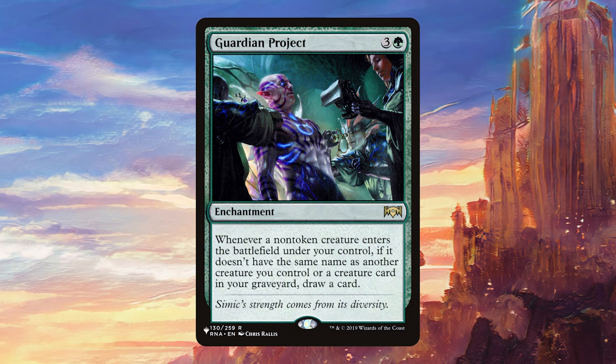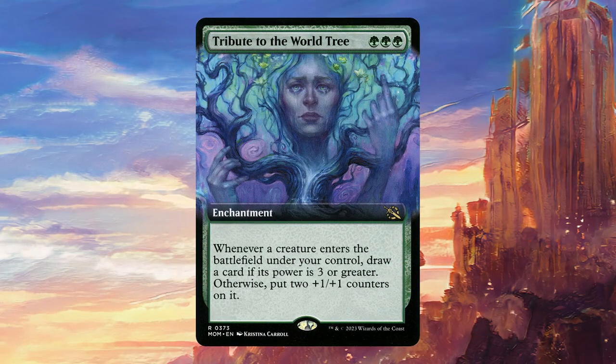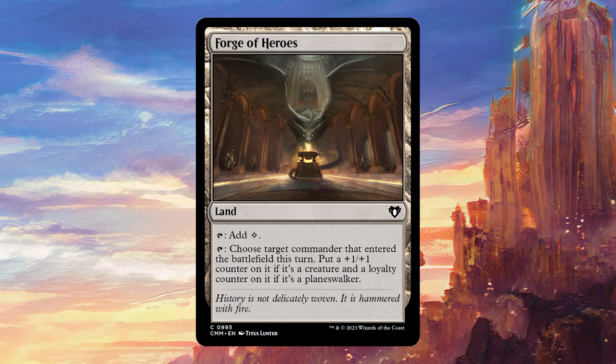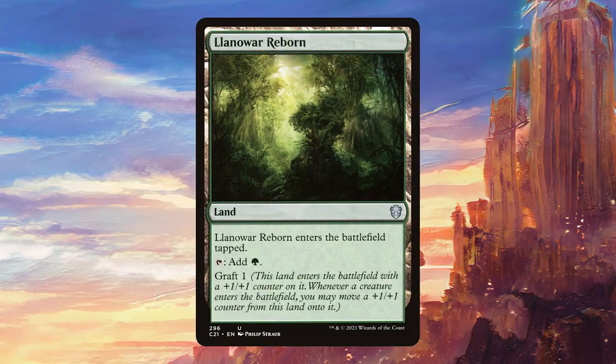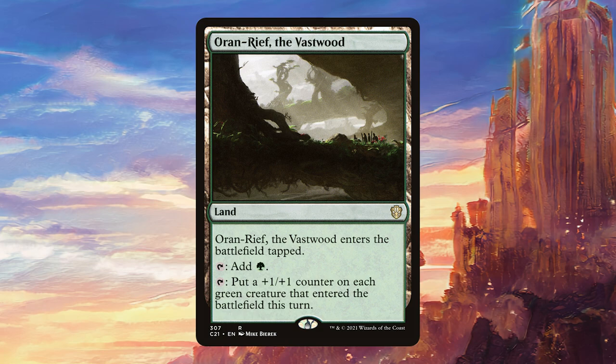For enchantments we have Guardian Project, which is another way to draw us cards. Rhythm of the Wild allows us to put a +1/+1 counter on creatures as they come in, which is great with Agatha. And Tribute to the World Tree is going to immediately grow Agatha to a 3/3 whilst also drawing us a bunch of cards in the deck. For lands we've got Forge of Heroes, which is a great way to grow Agatha if we've just played her that turn. Kessig Wolf Run is a good one to sink some mana into and can also be a great way to finish the game if our opponents are unaware. Llanowar Reborn sticks around with a counter on it until we play our commander, at which point it immediately grafts it onto her. And Oran-Rief the Vastwood is another way to grow our commander and also grow most of our green creatures the turn they come into play.